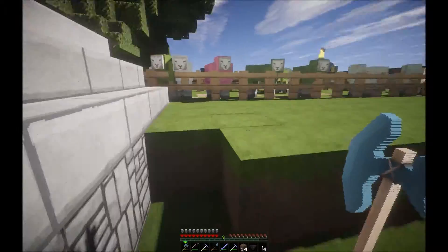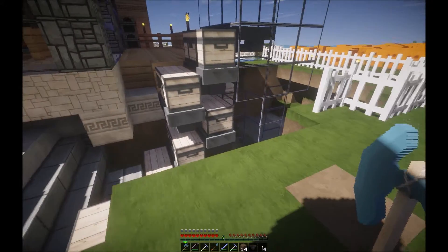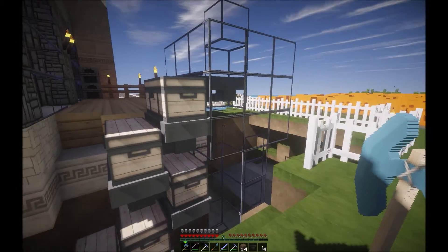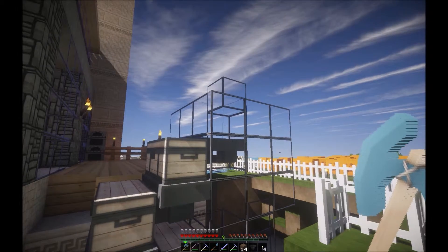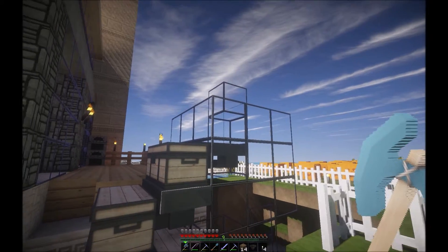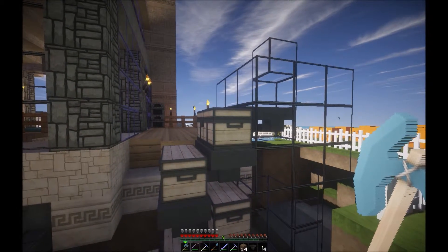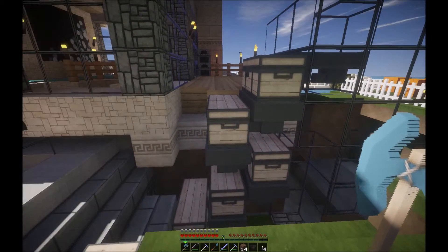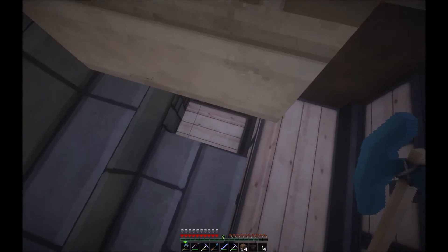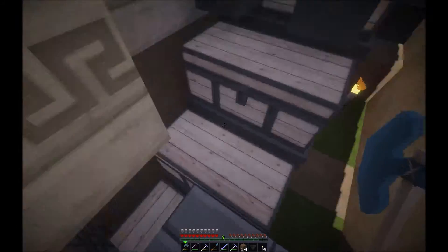I'm actually quite happy about that. Let's go and examine our handiwork. That's just a quick tutorial on how to expand your storage system, basically. So just to run over it: stuff comes up the item elevator here, hits that hopper, ends up in this air block above that hopper, comes into that, goes into the next hopper, filters into this chest, filters into either of these hoppers, this chest, this chest, this chest, that chest. There's also another chest under here, which leads into yet another chest.